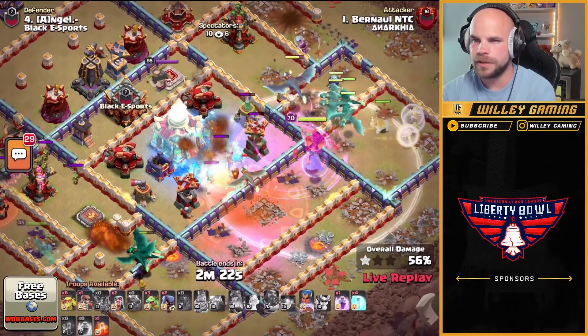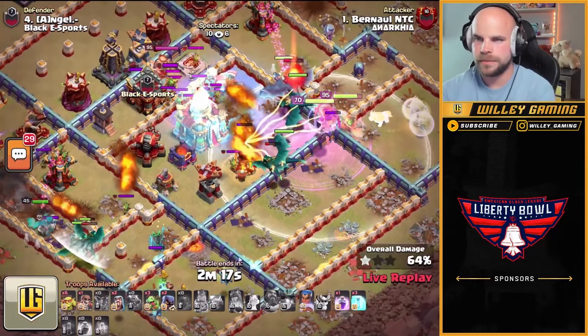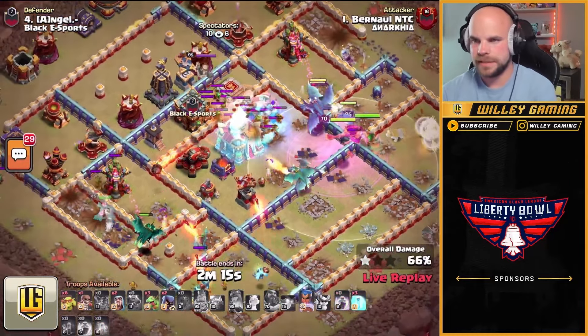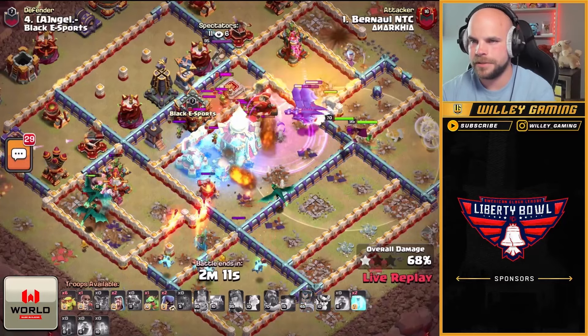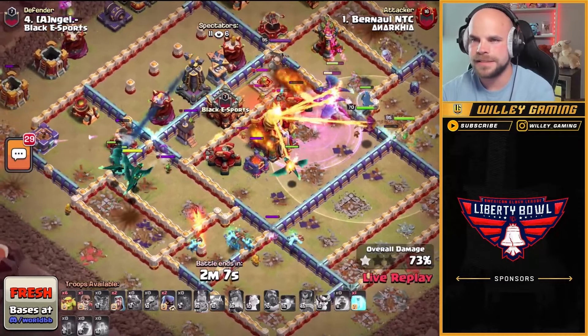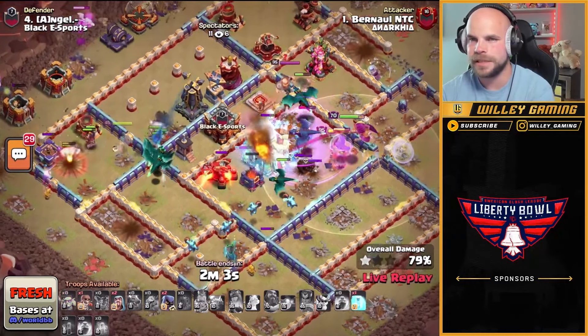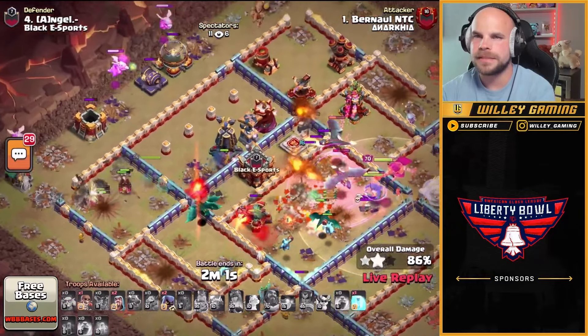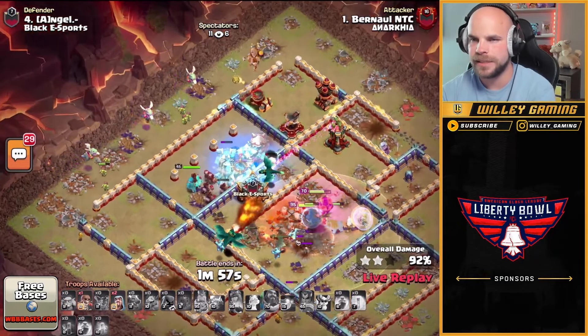Continuing to lead in with some rage spells, pushing these dragons into the base. Not getting a lot of use out of that one on the right unfortunately, but now they're starting to move in. He does hit the tornado — that's going to slow these dragons down. He does have another freeze for the town hall. Scatter combo, drops in another rage leading into the scatter shots. Dragons are having a tough time in the core. Super minions out of the siege barracks, sneaky goblins on the top left, and a bunch of baby dragons working on cleanup on the outside.